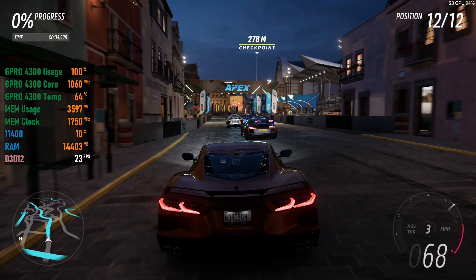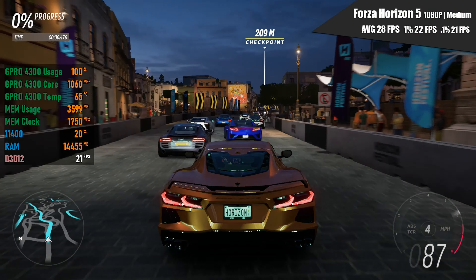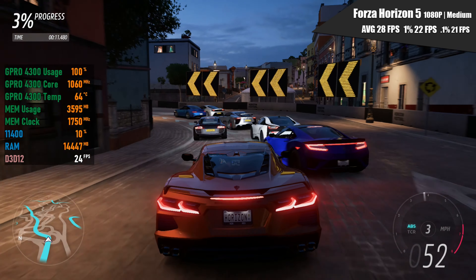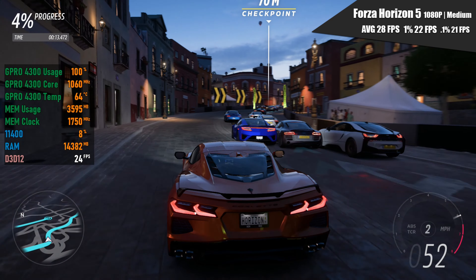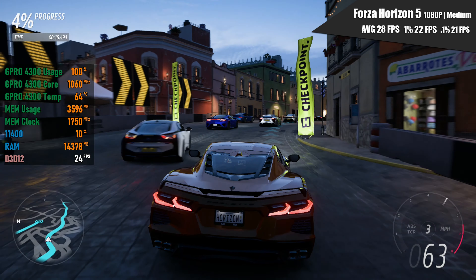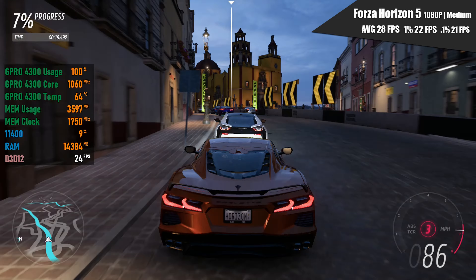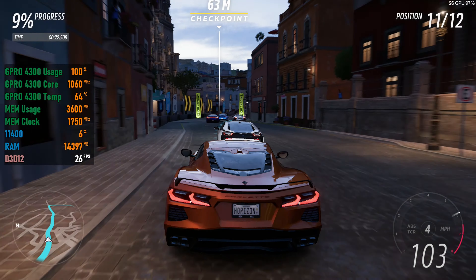First up, I tested Forza Horizon 5 at 1080p with medium settings. It resulted in a pretty playable 28FPS in the benchmark — pretty similar to the standard Xbox One Edition. Expect a higher framerate in the open world, especially in a desert area of the game.